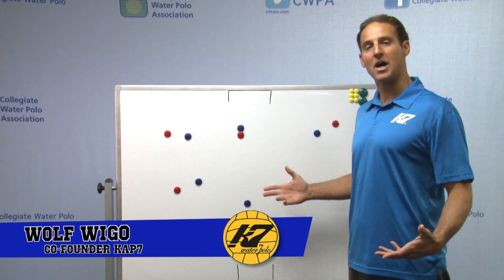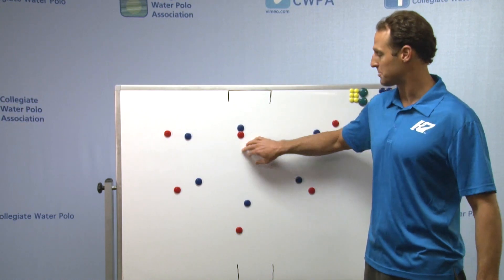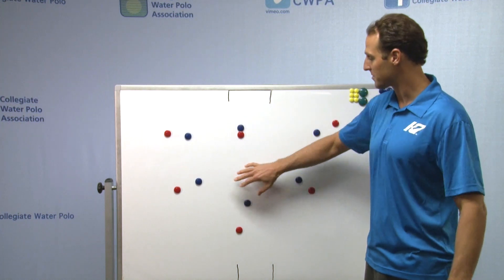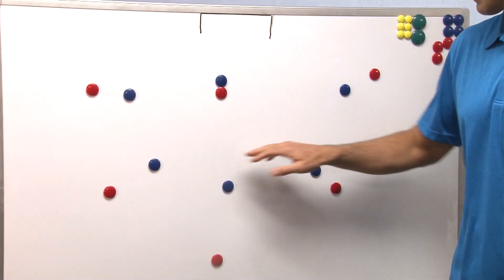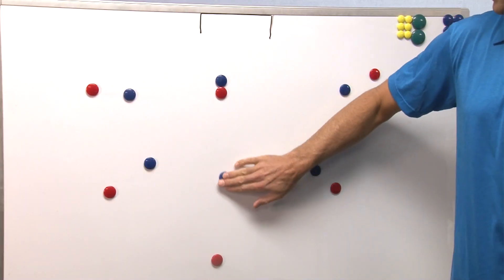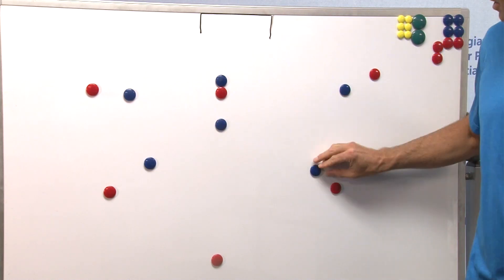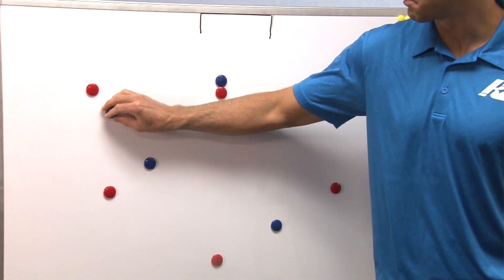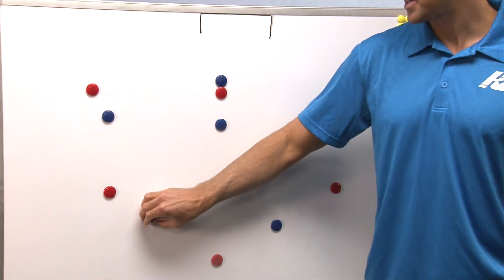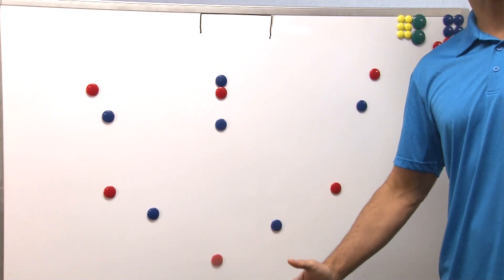This can happen a variety of ways, but the most classical one is when a team is pressing and they lose position at two meters. One of the players from the perimeter — it can be the point, but really any player — usually one of the top three players will come back into a full drop, coming all the way back to deny the ball to two meters, and then the remaining players on the perimeter will come up and split in the gap. A lot of teams do this to create a great counterattack opportunity.